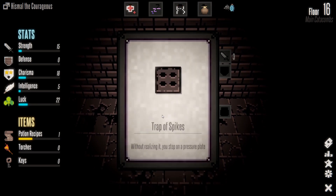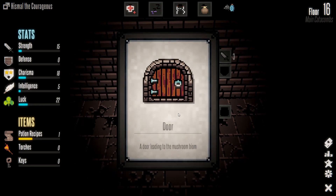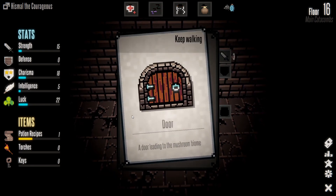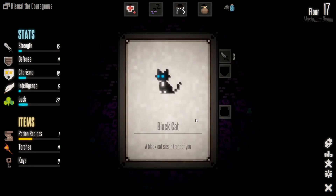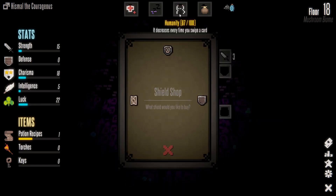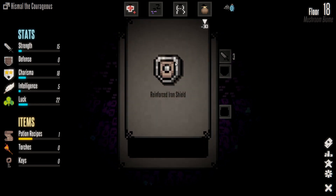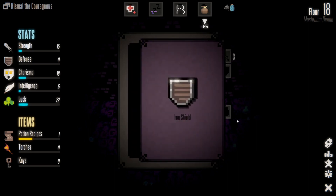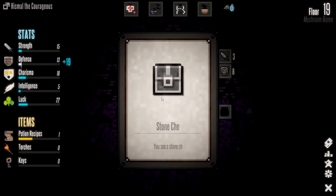A trap — a spike plate. You step on a pressure plate, try to run or jump with all your strength. A door leading to the mushroom biome — go in! I like that it changed the background when we changed biomes. Black cat — pet it a bit, got some humanity back. A shield shop — crate shield, iron shield, or reinforced shield. Let's go with the reinforced one, equip it. Plus 19 defense, I dig it!